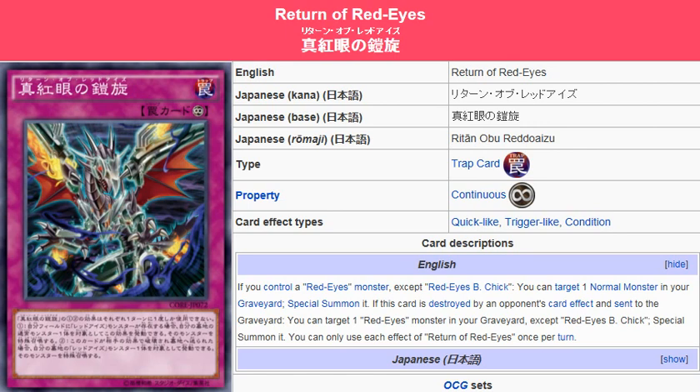Of course you can use this on Red Eyes Black Flare Dragon, Red Eyes Lightning Lord Evil Archfiend — I have to think of the name — and of course Red Eyes Black Dragon. That's the original monster where all these other monsters came from. Black Metal Dragon can search it out, if you care to.